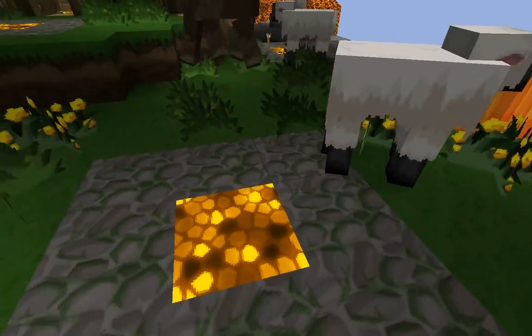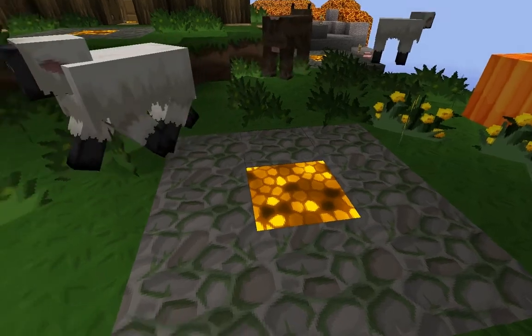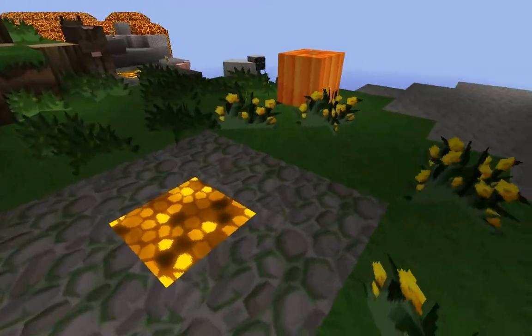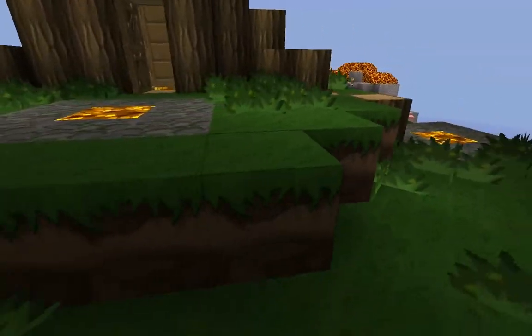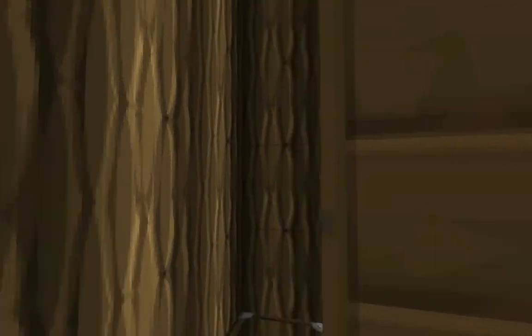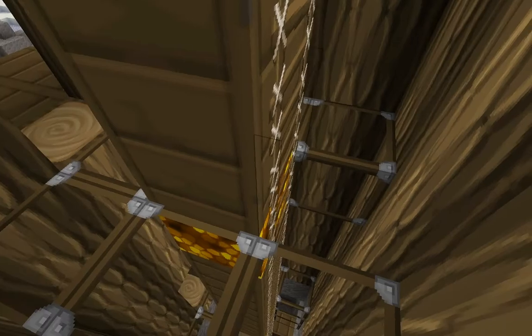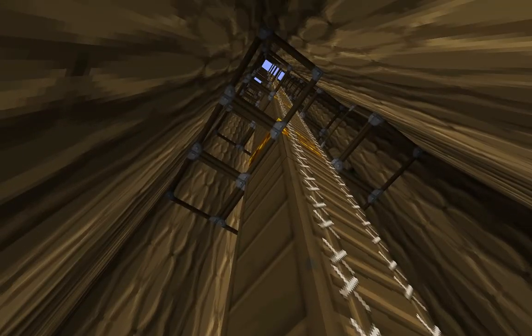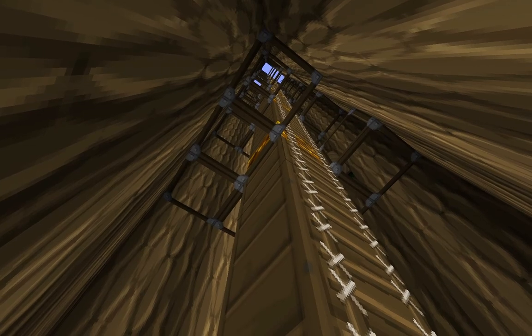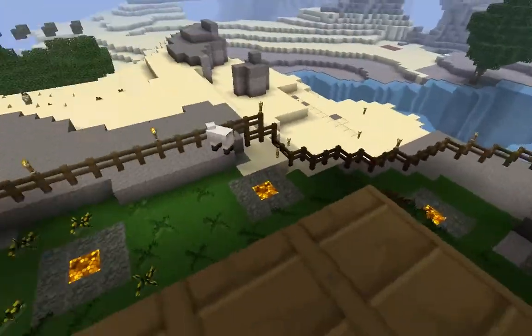There's no silk touch pickaxe to get glowstone back. Each time I have to change the block, I have to destroy it, and of course the glowstone dust allows me to make less and less blocks. But let me show you inside. I decided to make a ladder — it would have been cooler with a winding staircase inside the trunk, but using that would have been a pain to get to the top, so I decided for a more straightforward approach. And there's a little balcony here.